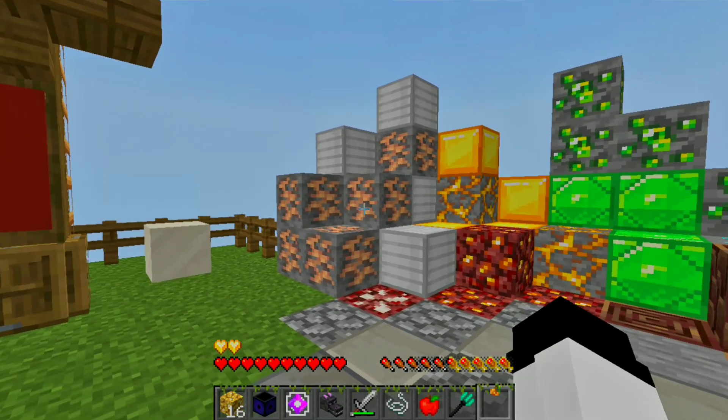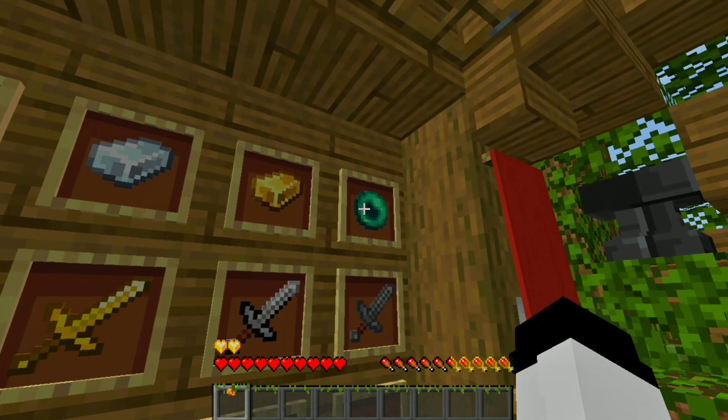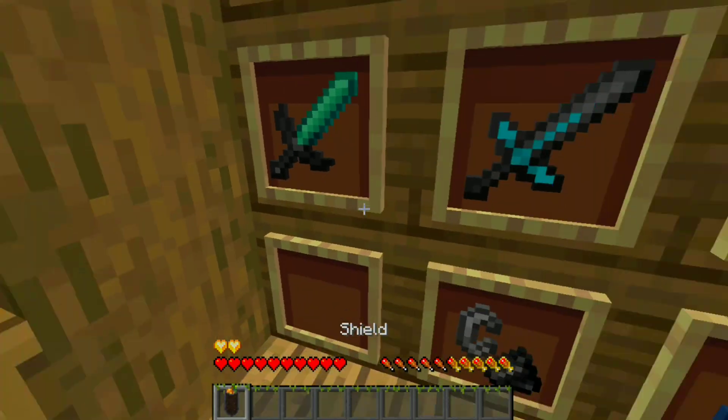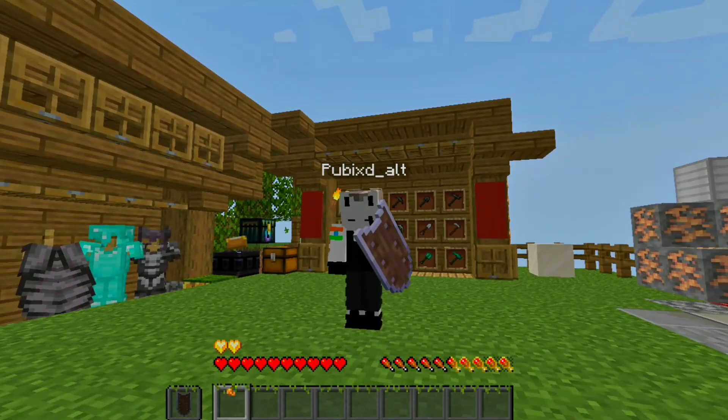The ores and their blocks are very different from default. Ingots look something like this and the ender pearl is very different. Swords are shown like this. The shield looks something like this — I have not made it but it looks good — and this is the blocking animation.